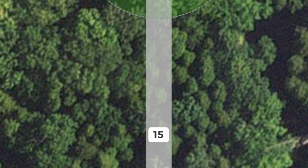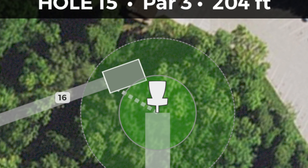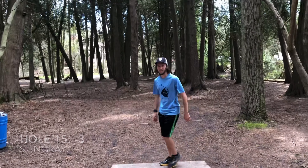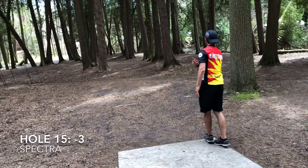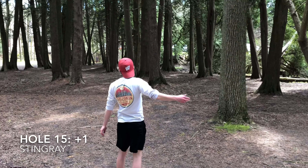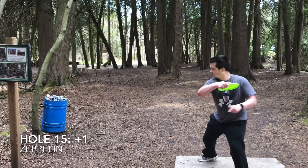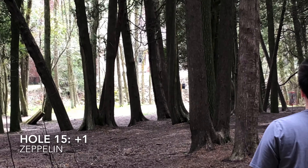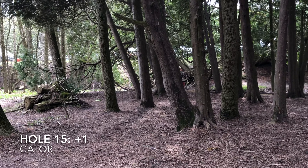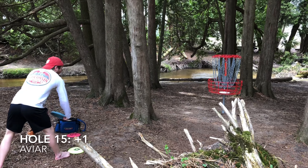Hole 15 is a 205-foot par 3 with a tight gap up the gut or a wider anhyzer gap. Drew takes the anhyzer gap with the Stingray but throws it a little low — it'll be short. Andrew goes up the gut and it slides closer to the basket. Eric takes the big hyzer by accident and goes way left. Ian goes with the anhyzer, throws it nice and high, and lets it float in towards the basket. From Ian's spot, Eric throws a nice little approach and goes for the 2 — and it's in! Gold Team will be putting in their par.